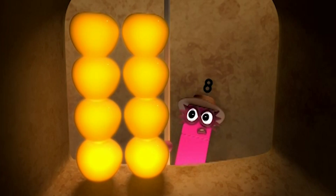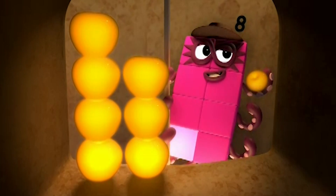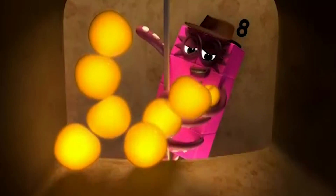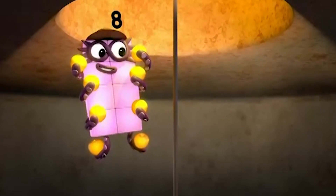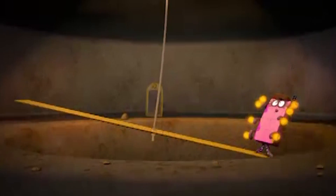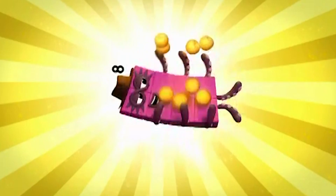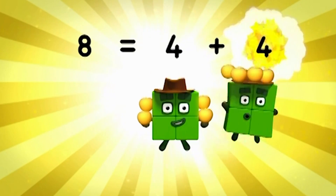The golden delicious. One. Whoops! Time for a quick exit. Two, three, four, five, six, seven, eight. Octoblock, split in half. Eight equals four plus four.